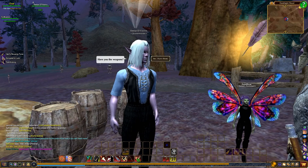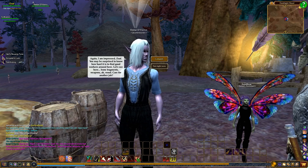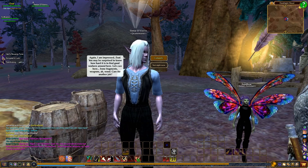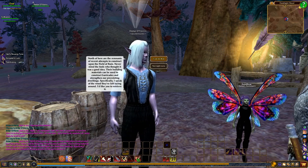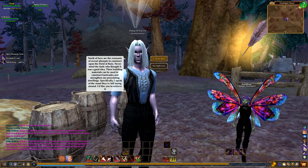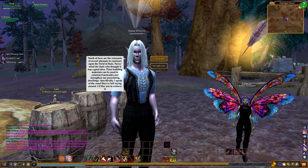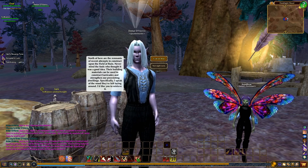So let's see what he has for us now. 'Have you the weapons?' 'I have them.' 'Again I am impressed. You may be surprised to know how hard it is to find good workers around here. Bone fragments, weapons, wood — care for another job?' 'Certainly.' 'North of here are the remnants of recent attempts to construct upon the field of ruins. Never mind the fools who thought it was a good idea — their building materials can be used to construct barricades and strengthen our pre-existing dwellings. Specifically, I speak of the wood they left behind laying around. I'd like you to retrieve it.' 'I can do that.'